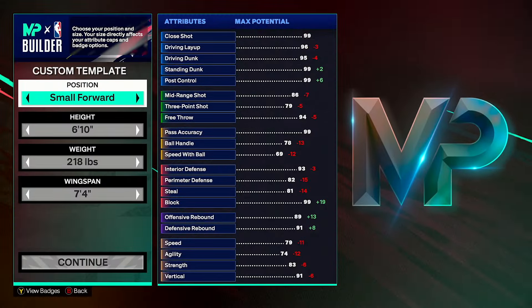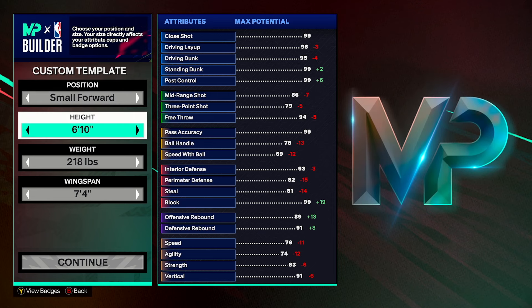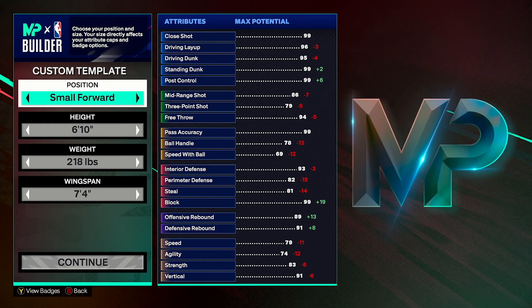Hey, what's good everyone? So we're bringing you my 6'10" lockdown build. This video has been well requested from my other gameplay videos on this build. If you haven't seen those videos, go check them out — link in the description. You can see in the intro this build is an absolute beast, so I don't want to waste any more time. Let's get into this. We're going position: small forward.